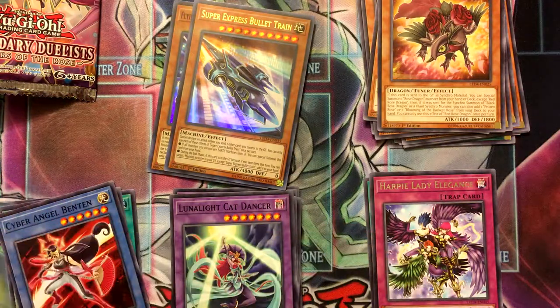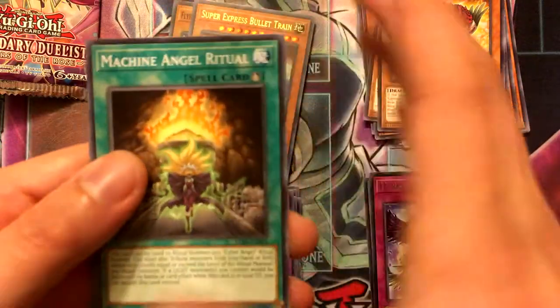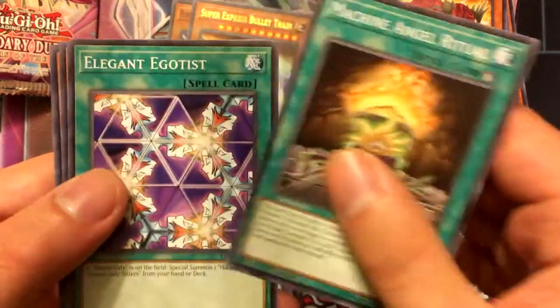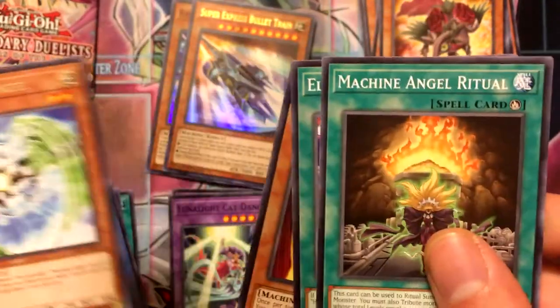Two boxes is probably good enough, honestly. I'll probably end up getting the remaining singles on TCG Player or something. Machine Angel Ritual, Elgin Egotist, Hustle Rustle, Rail Cart, and Cyber Egg Angel.